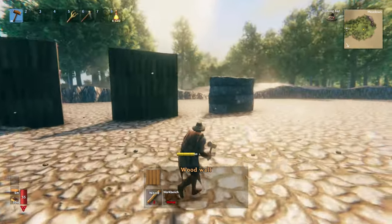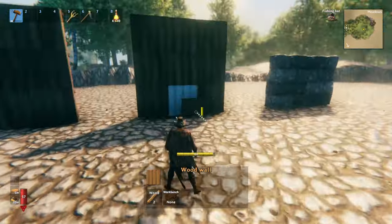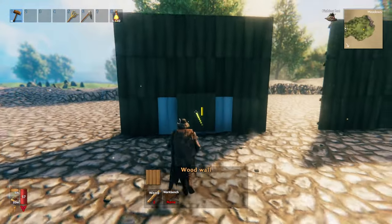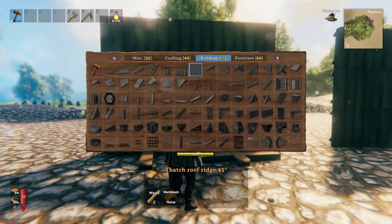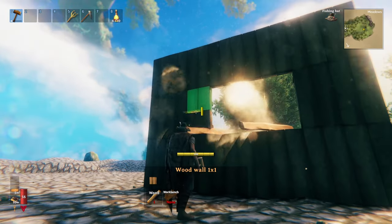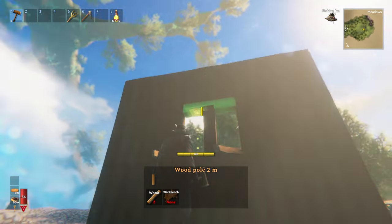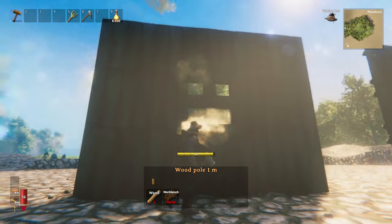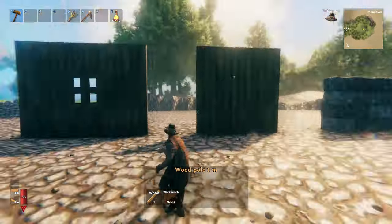I'm going to go over a couple of techniques for building simple windows. If you break the two middle pieces on an even wall, you can place one-by-one walls to create a square in the middle, then outline the edge with beams. For the four-beam method, grab a one-meter wood beam and close the window in with four beams — and there you go, a really simple window. This is something I use on a lot of my builds.